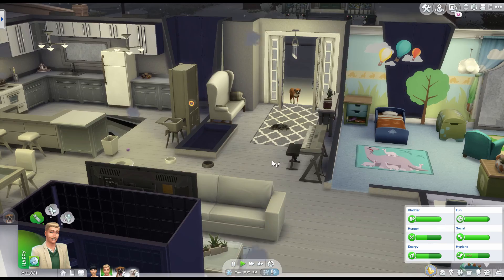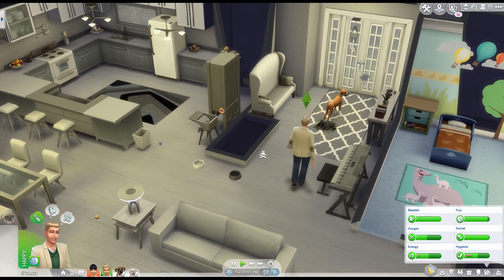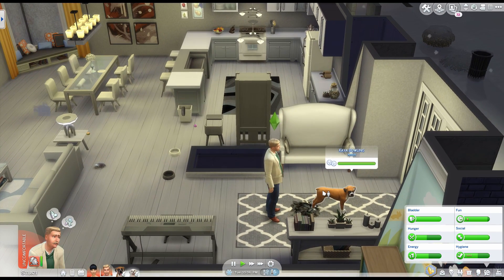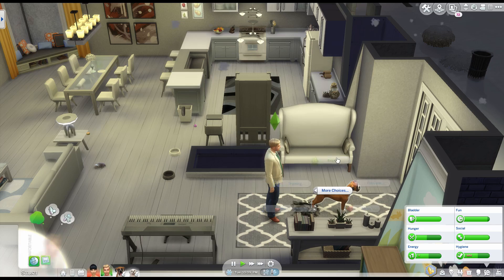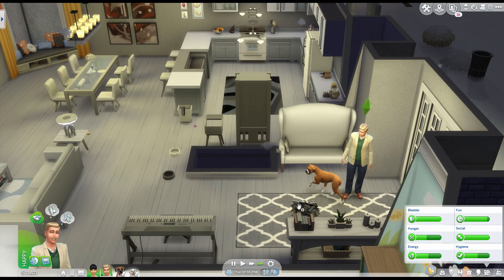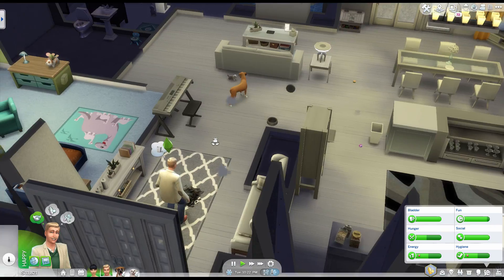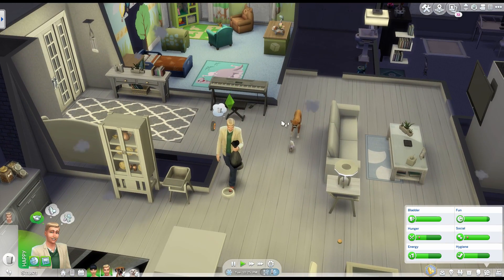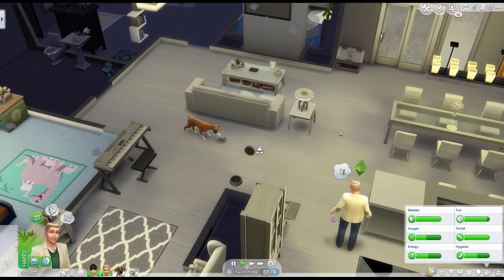I don't think I've ever had two pets in this game before. I'm going to tell Kaya to be nice to Shadow — I'm pretty sure she'll be fine. I don't really know if the game incorporates aggression between pets. But it looks like oh, they are so flipping cute together.